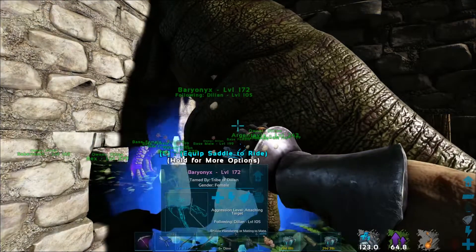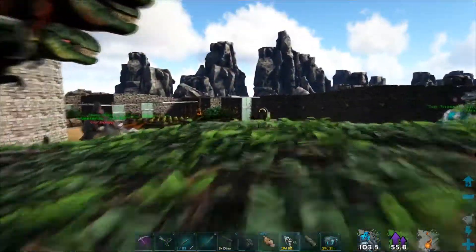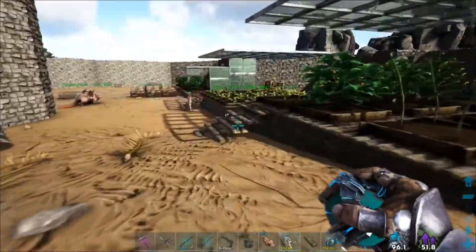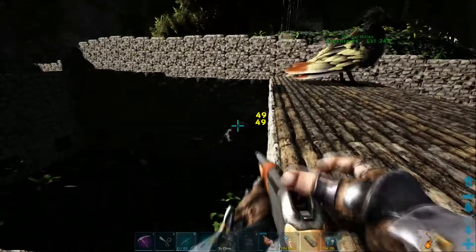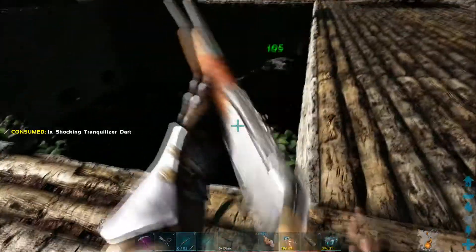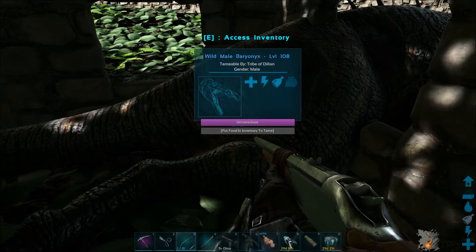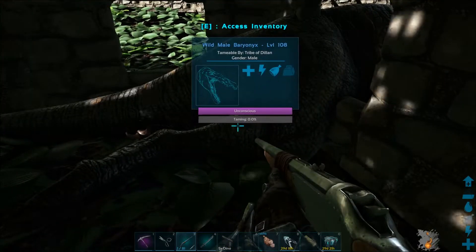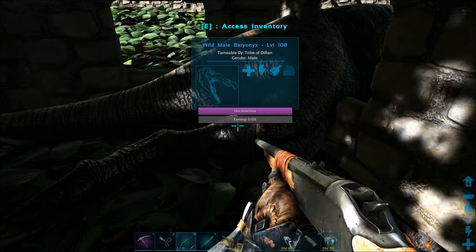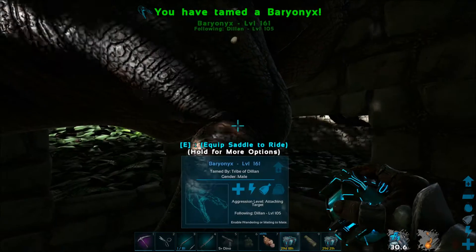I accidentally released both my Argies at the same time so this one's currently cryosick — sad times. To save some time on the episode: we went out and got ourselves another Baryonyx. It wasn't as good as the other ones so there's no point showing all of that. It was level 108 and it's a male so we went for it. It's still pretty high level, nothing to scoff at. Level 108 is fine — it ended up at level 161 after taming. Not too bad at all.